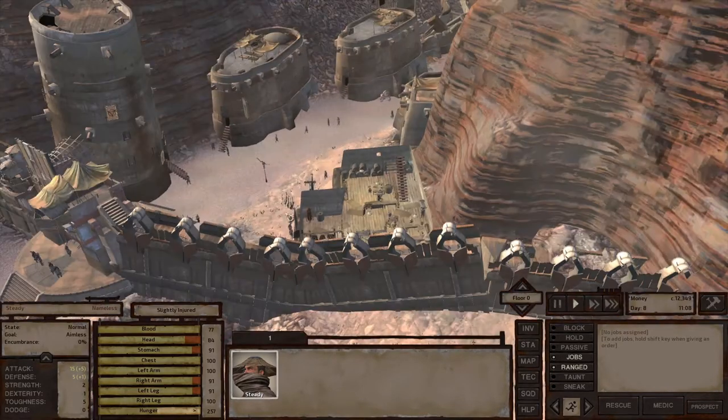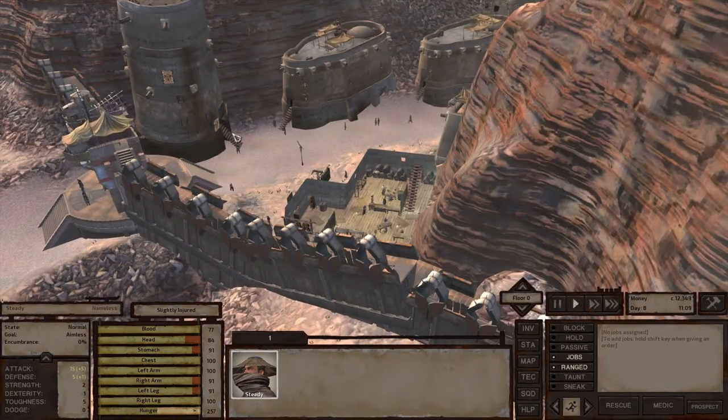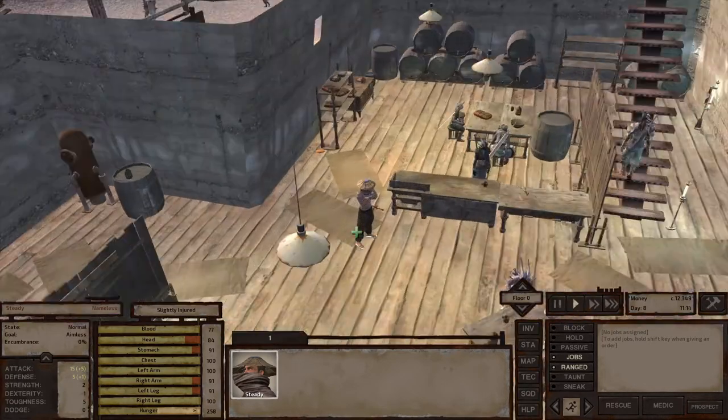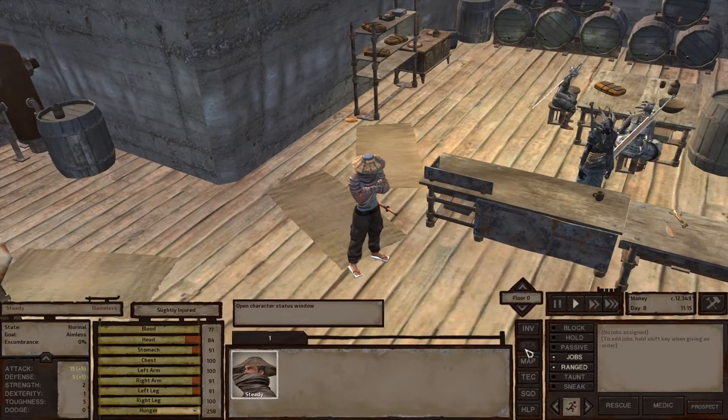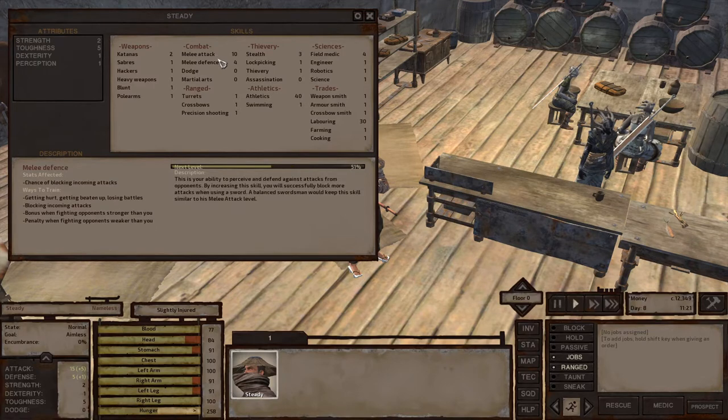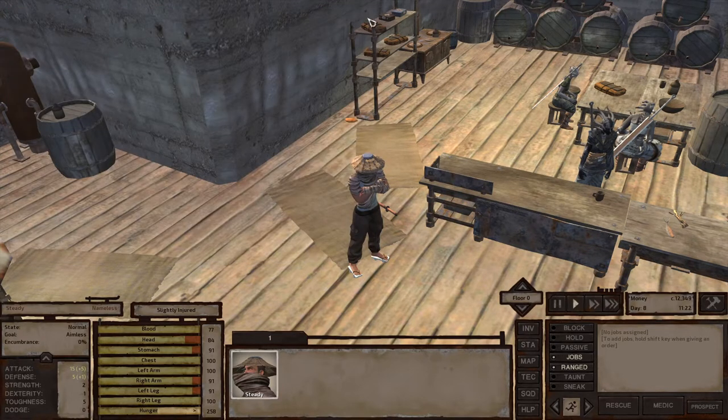Every town has one of these police towers in it. If you go up to the second floor, there's always some training dummies there that you can use to train up your melee attack skills. I did that a little bit. I had to do it at night because they didn't appreciate me using their equipment. They told me so several times, but I didn't listen. I used it anyway - a little stinker that I am.